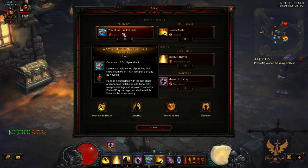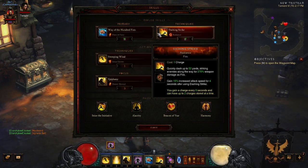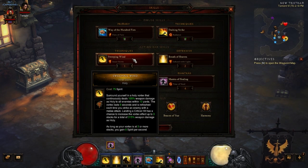Dashing Strike lets you quickly dash up to 50 yards — great for getting out of danger like arcane sentries or ice cubes, or skipping through areas. The key part: you gain 15% increased attack speed for four seconds after using Dashing Strike. You can gain a charge every eight seconds and store up to two charges. You want to stagger this — no need to use both back to back. Just pop it every time it's off cooldown to keep that 15% attack speed bonus going.